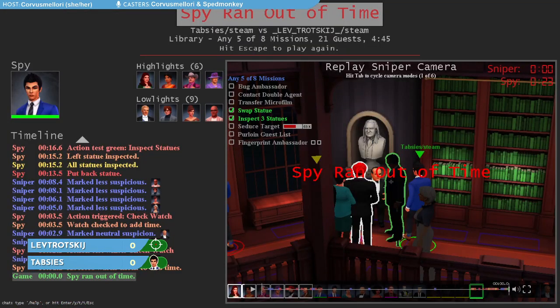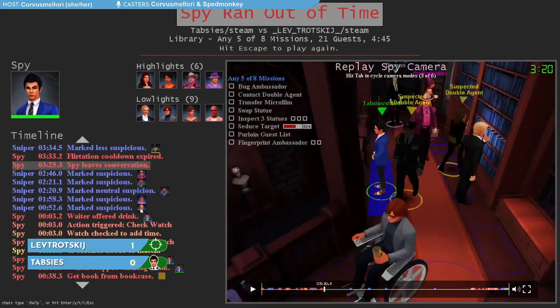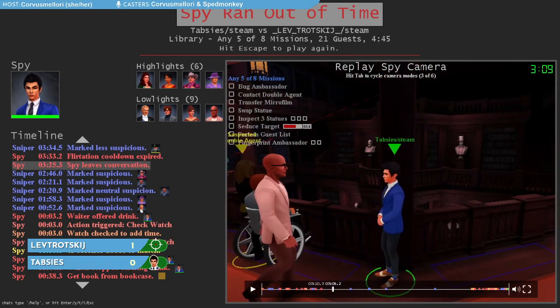Thabsees went for another time-add there at the end, but unfortunately the time expired. As I said before, if the time expires before the spy has finished getting their missions done, then the sniper will win by default. You'll notice that the clock on the top right has two different times for the sniper and spy. There is a little bit of a bug in the game where the time doesn't quite add up between the two cameras.